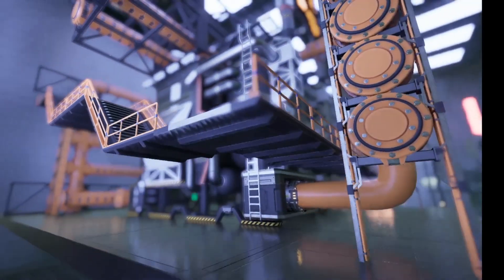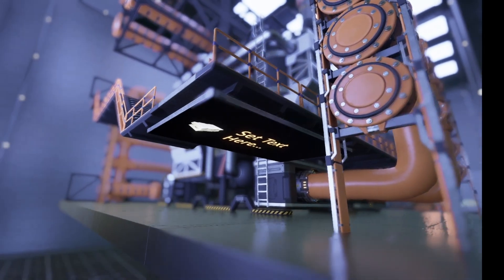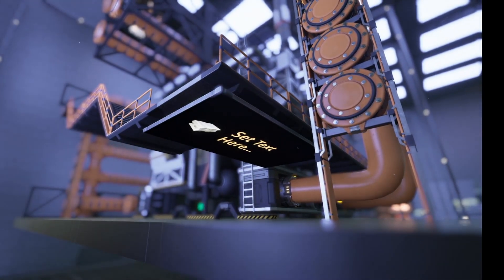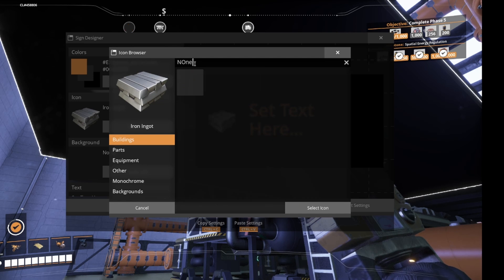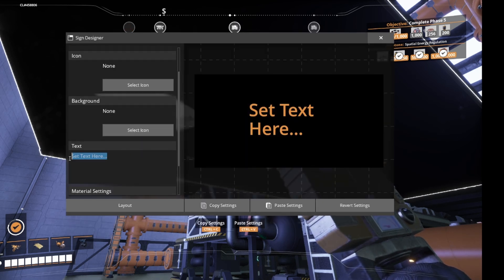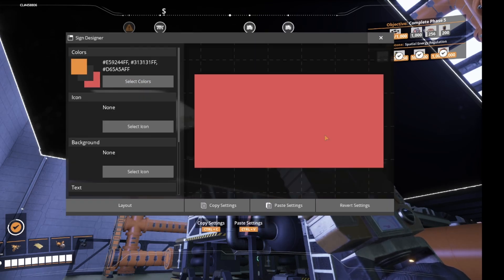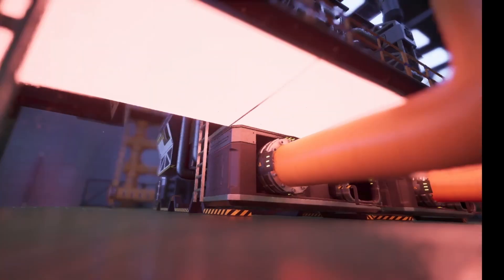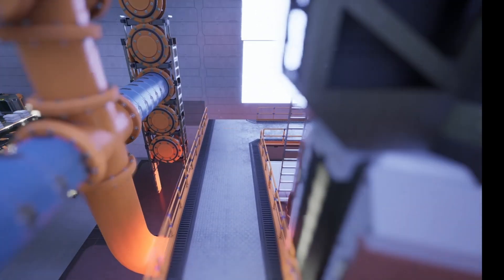Setting up lights on the catwalk is actually really easy. You start with a painted beam placed underneath the catwalk right down the middle. It doesn't need to go very far, just enough to place a small billboard onto the bottom of it. Line the billboard up on that beam and flush with the end of the catwalk. After that, go into the options, set the icon to none, delete the text, and pick your color from the bottom row of the color picker. Bump the emissions up to two or three. Once that's done, you can just keep placing signs one end to another down the catwalk. Remember to delete the beam afterwards so it's not sticking through the top of the catwalk.